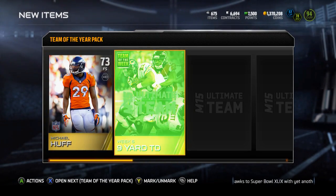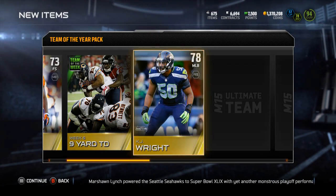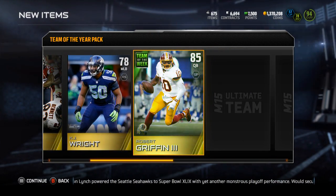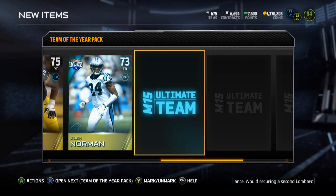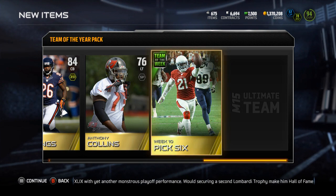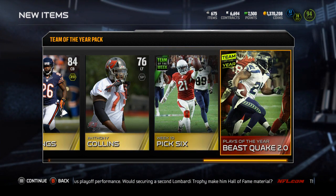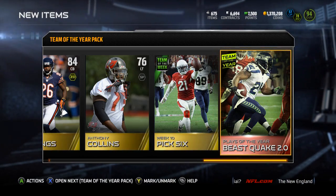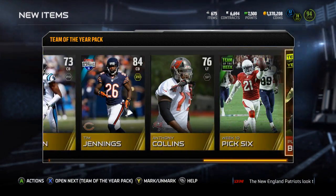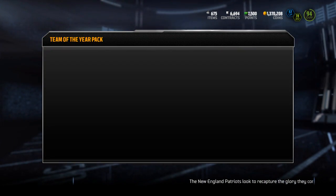All right, starting off with Michael Huff. The Matt Forte Team of the Week collectible, so that's terrible. RG3, that's not very good. Tim Jennings. The Pat Peet one — that's a decent one, not half bad. And then the Beast Mode Beast Quake 2.0 collectible for Team of the Year. So this was a better one, I guess, than what I have been getting.